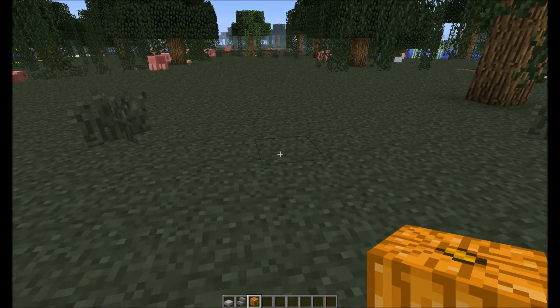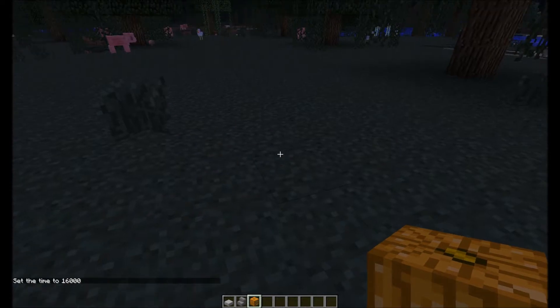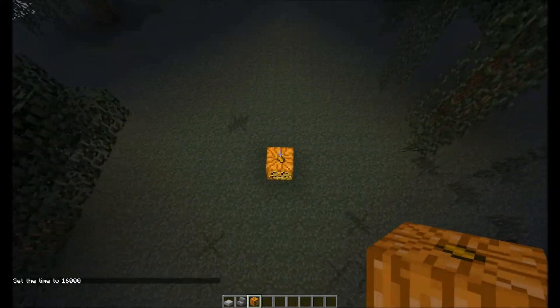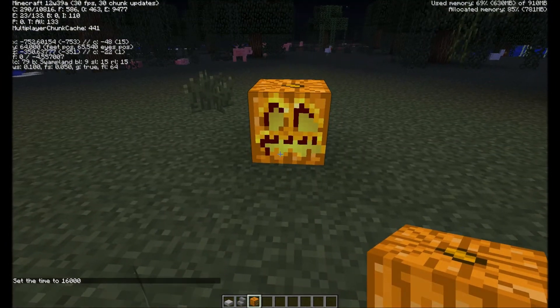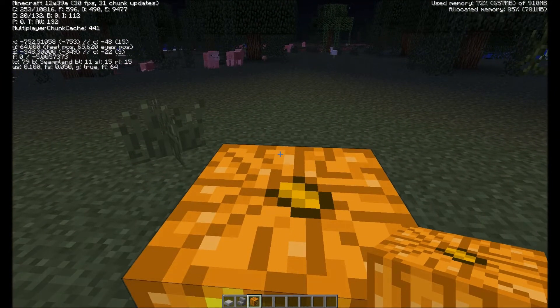We're going to start by making it night — time set to 16,000. So it's nighttime. If you look at this, you'll see the lighting on each side of this pumpkin. Oh wow, that looks a little different too. The F3 screen sure has changed.